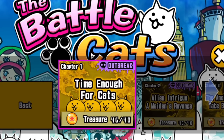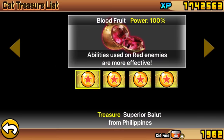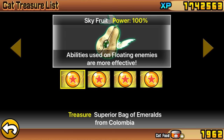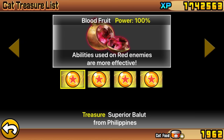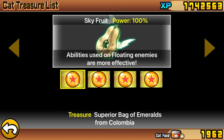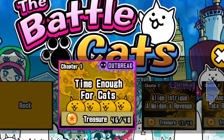In Into the Future, treasures can look a little bit more specific. Because most of them are anti-alien, and we don't need to worry about aliens in this level, you're looking for Blood Fruit and Sky Fruit to be all superior in order to give you a benefit in this level. This will make abilities against enemies in this level stronger. I have all superior for those two in Into the Future Chapter 1 and 2, and if you can in Chapter 3, that will make things easier.